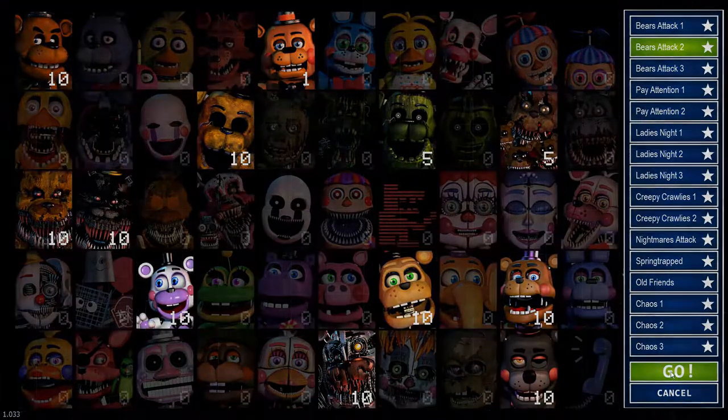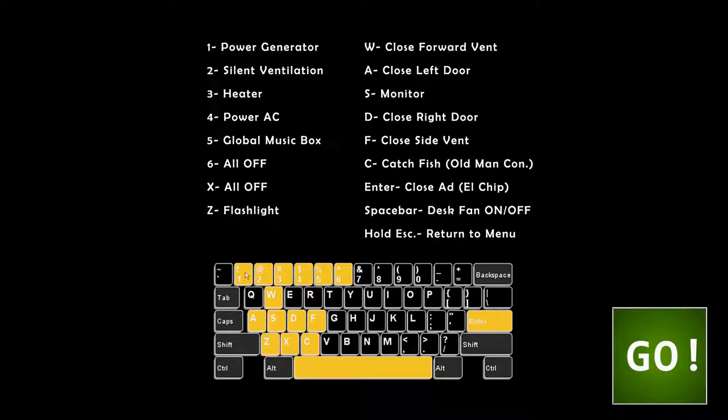Here are the controls you need to know. The main ones are: three for the heater, A and W for the doors and vents, S, and then Space and Z for the flashlight.